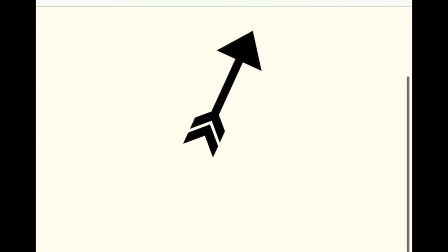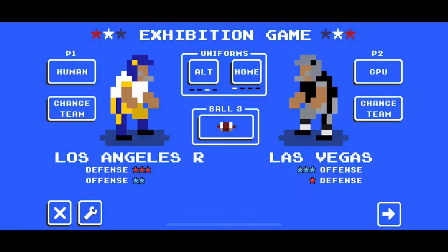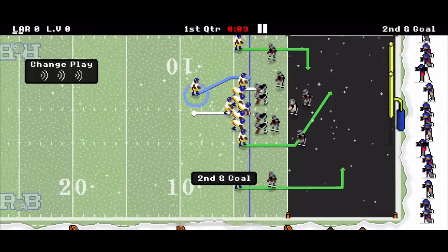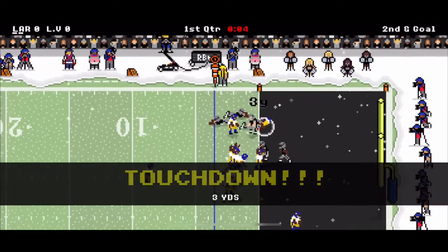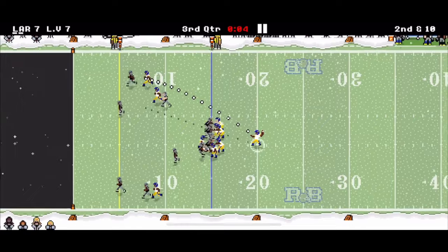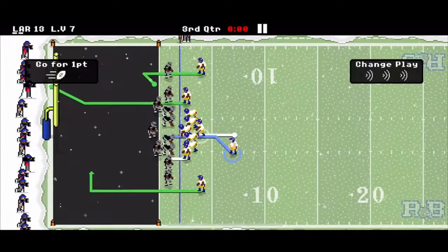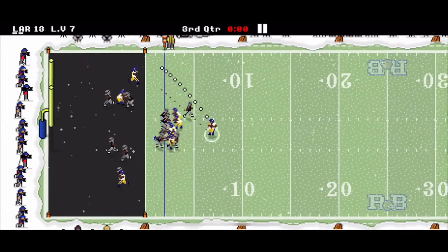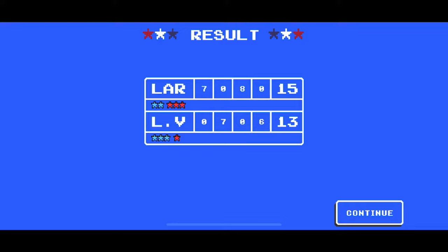The LA Rams attack north and take on the Las Vegas Raiders. The Rams get on the board first with a rushing touchdown. After the Raiders respond to tie it, the Rams go back ahead with a touchdown to make it 13-7. Sean McVay goes for two — they get it for 15. The Rams win 15-13.